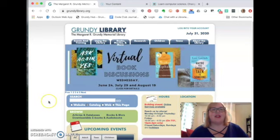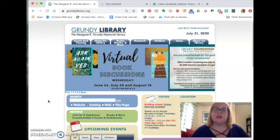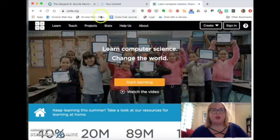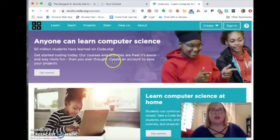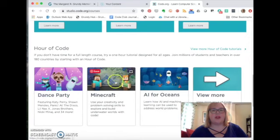This time we're going to be having some fun with Minecraft. Last month I had a Bloxels Club and we learned how to use blocks to build video games, and that's essentially what Minecraft is. Today we're going to go to code.org. Up in your browser, go to code.org, then hit the Learn tab, scroll down, and you'll see Hour of Code. One of the very first ones is Minecraft, and that's the one we're going to choose today.